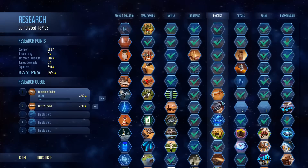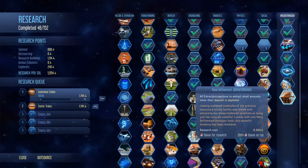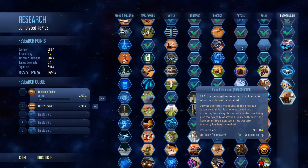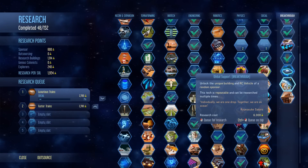Come down here. Oh, we got the breakthrough: Nano Refinement - all extractors continue to extract small amounts when their deposit is depleted. It's not the worst thing in the world, but it's not fantastic. This is the one I want to do - Global Support: unlock the unique building and RC vehicle of a random sponsor.